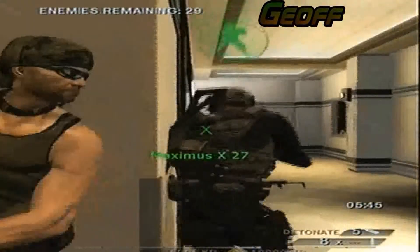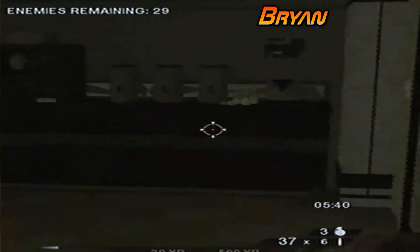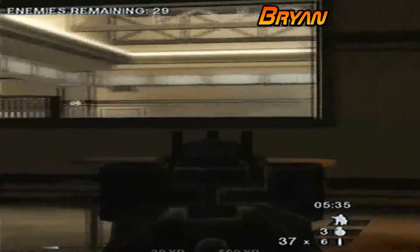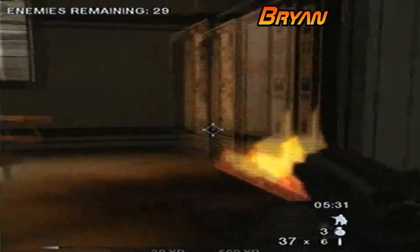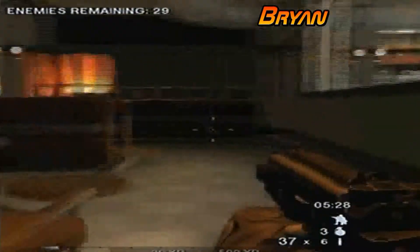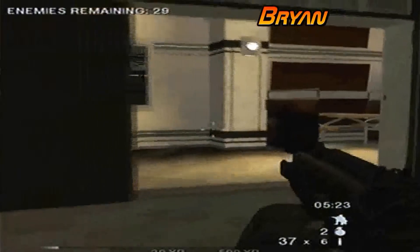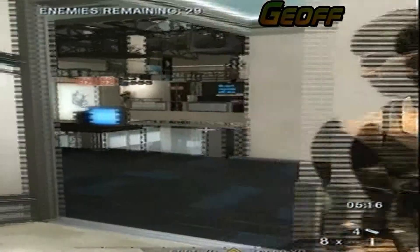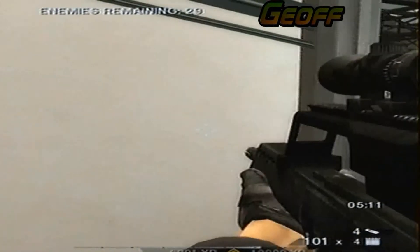Do we have a set number of lives or infinite? Nope, you have a set number — it tells you when you're respawning. You have no lives left. I'm going to throw one in this room. Nothing's going to be in that room. You need to focus that way. This room's clear, we can go in. You got to hunt terrorists down.